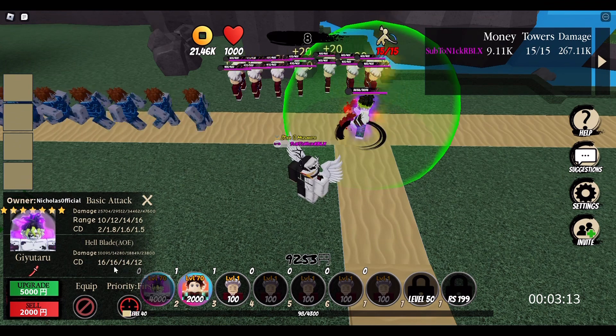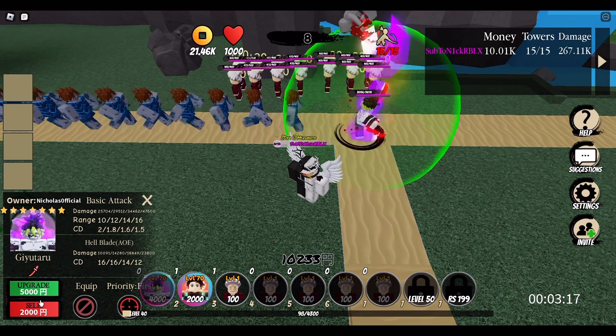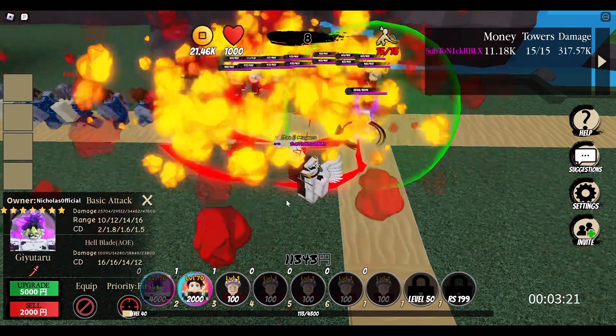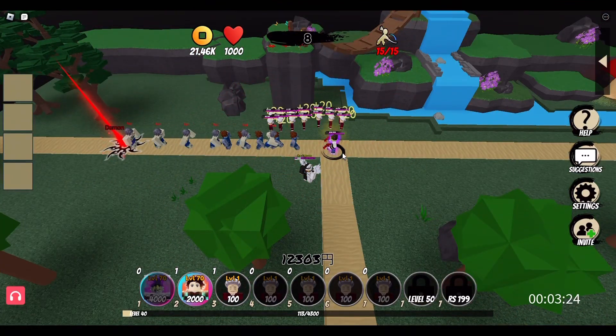Here are his stats. For the basic attack we've got 25,000 damage, 10 range, 2 seconds per attack. He also has the Hellblade as his ultimate attack: 110,000 damage, 16 cooldown. You'll need 5,000 yen to upgrade him once.